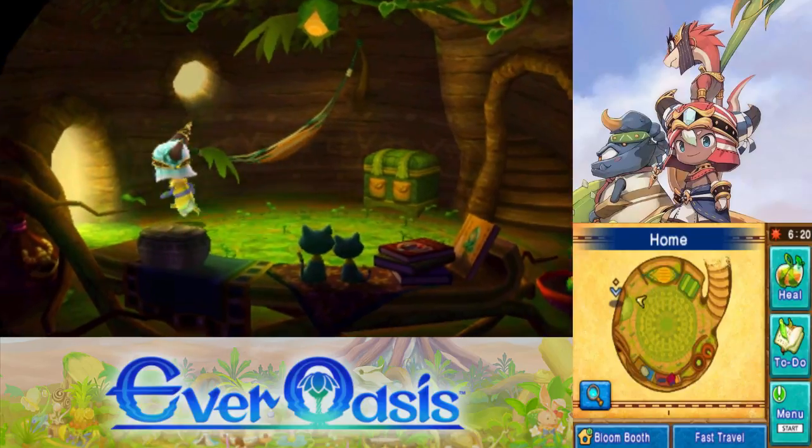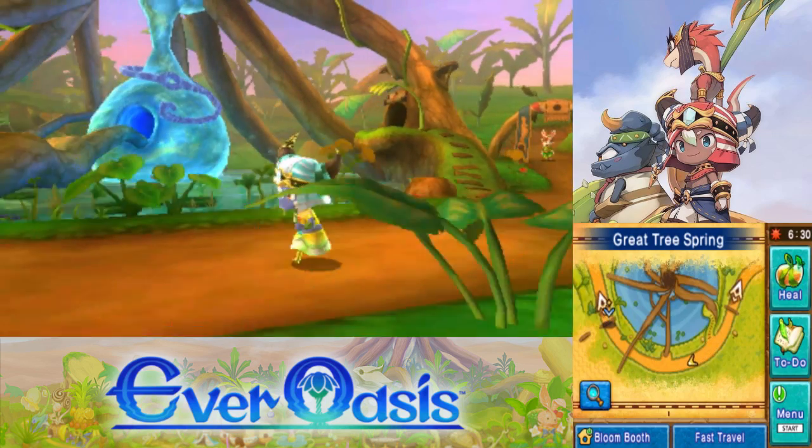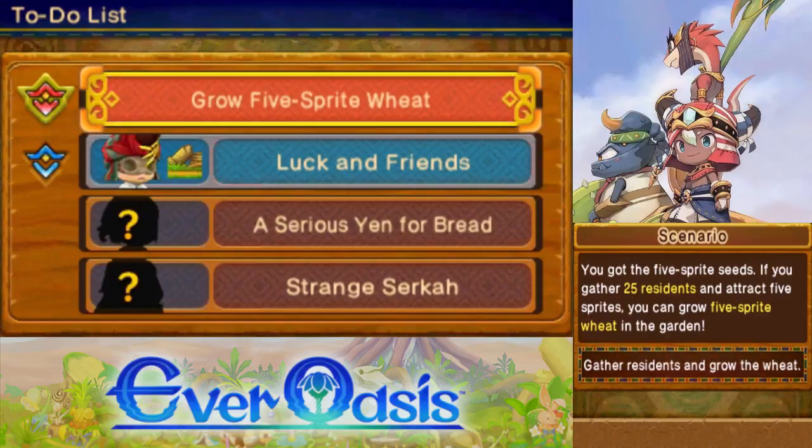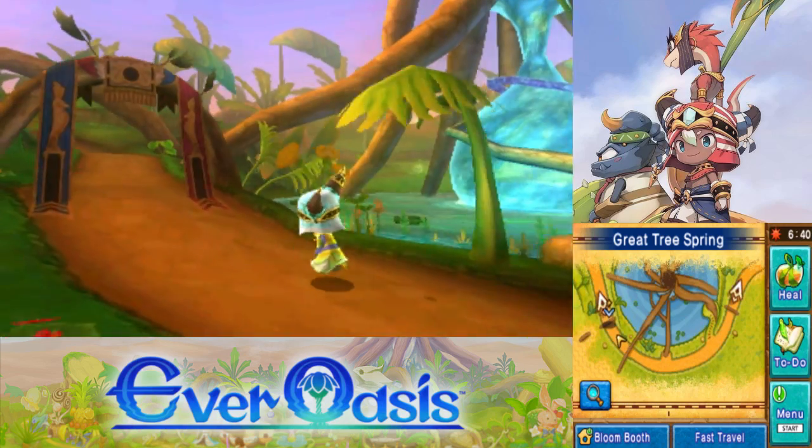Welcome back to Let's Play Ever Oasis. We got some new residents that are gonna get here eventually — by that I mean we have side quests we need to do. And then once we're done with all that, I'll finally grow that five-sprite wheat we've been holding out on. Anyways, what's more important right now is that Issa is here. Let's go recruit her.